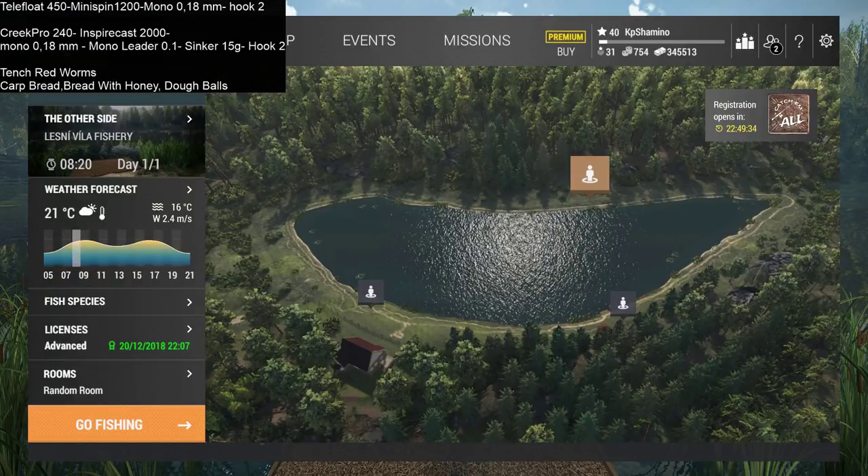Hello guys, kpshamino here with a new video for Fishing Planet - the European Lakes. In 23 hours we've got a competition. I'm going to show you guys how to get the carp and the tench here - they are very good money makers, they fill your net really fast. I'm going to fish with the starting gear: the tail float 450, mini spin 1200, mono 0.18, and hook size 2. I'm going to fish with a level 3 feeder setup because this is a level 3 area.